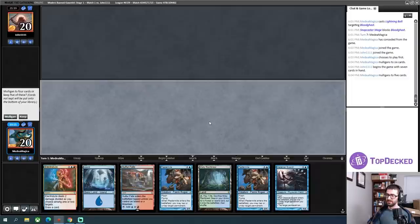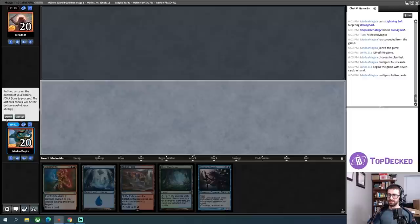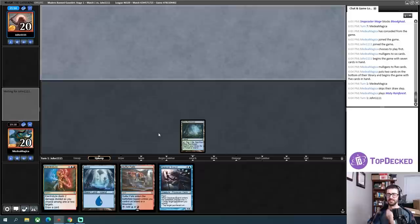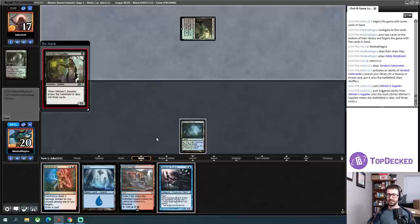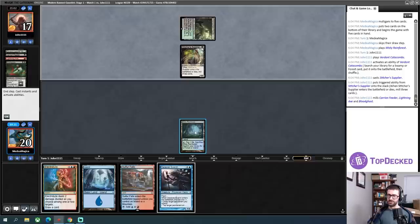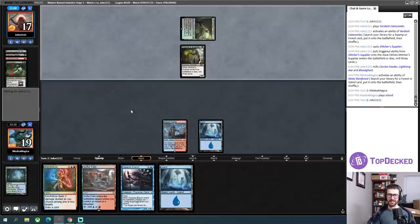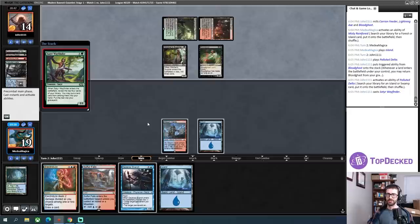That's a Mulligan. On five, I'll keep it — throwing back one Pestermite for sure, keeping my lands and cantrip. This is honestly just so bad for me though. On the Mulligan, I need to draw both a land and a Splinter Twin to win. I also have to think about whether this fetchland goes for a basic for Blood Moon, or just a Steam Vents for better access to casting Splinter Twin. I'll go for the Steam Vents. The Hogak deck is one of the decks I thought was better in the Gauntlet — it just has a lot of inevitability.